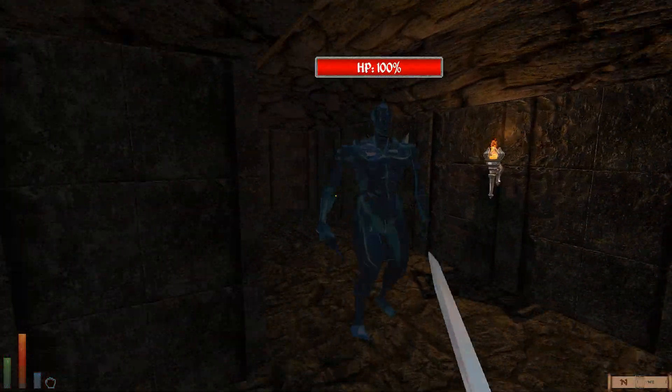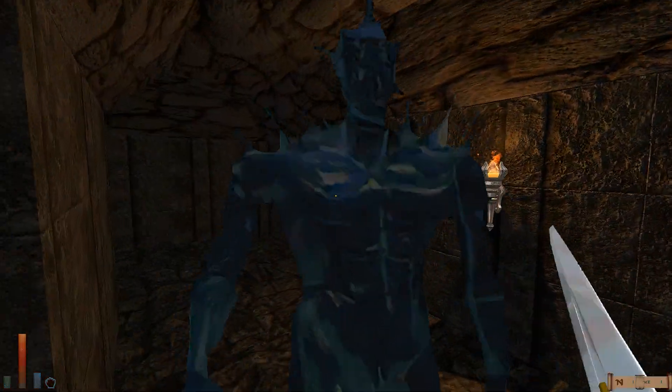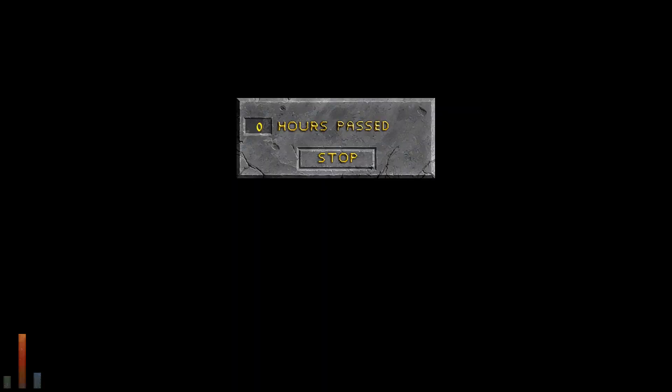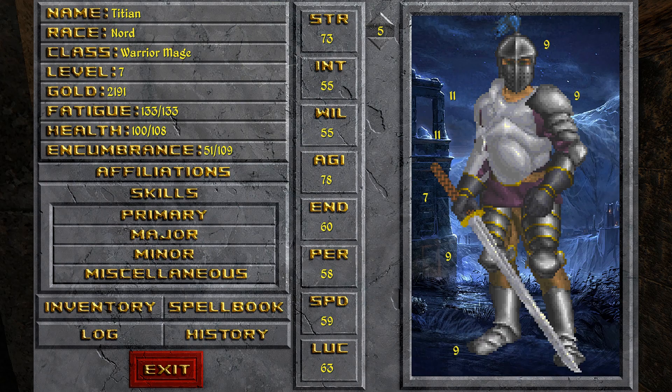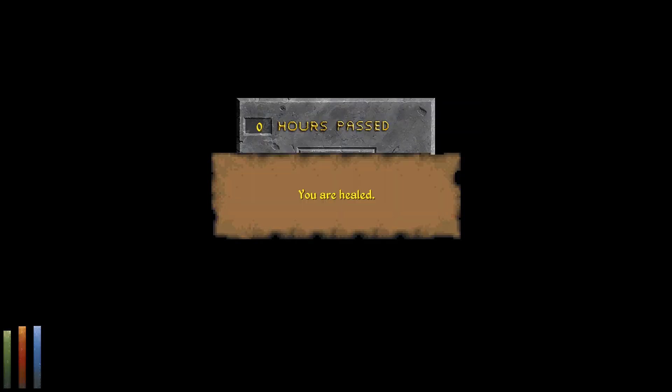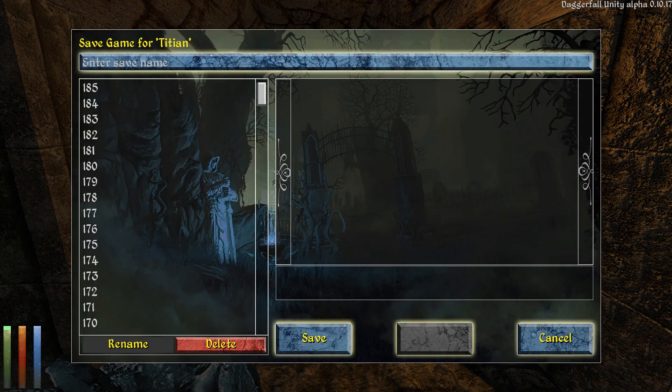An Atronach. I don't think this will be the one that we're looking for though, because the one we're looking for will most likely be in a room — they usually put quest NPCs in rooms, I think. We leveled up! Awesome. So we're continuing to work to put our Agility up. Put one in Willpower, and one in Strength, I guess. We are fully healed now. Save the game.